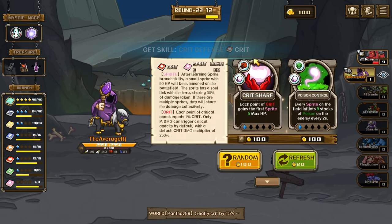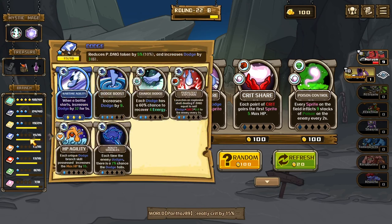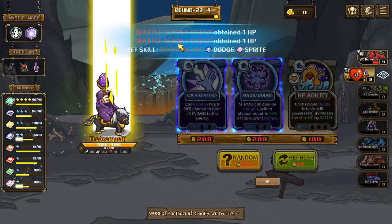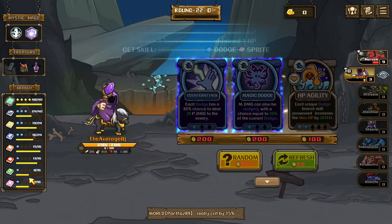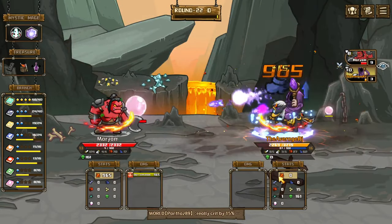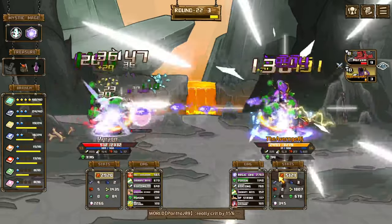Each point of dodge gains the first five — each sprite. Got dodge heal twice, perfect. Okay if this does something man — holy explosion come on, just healed us back to full! He was back to full — let's go!